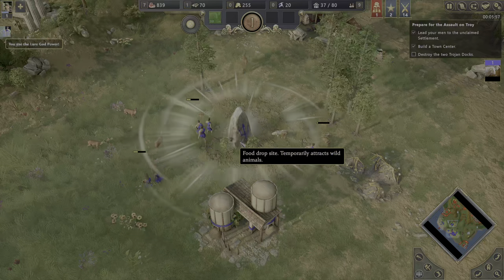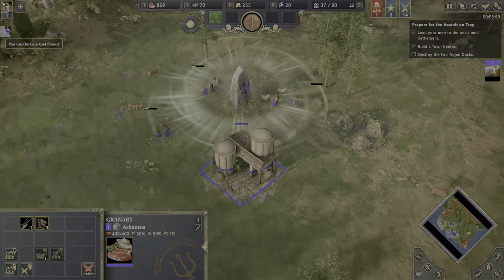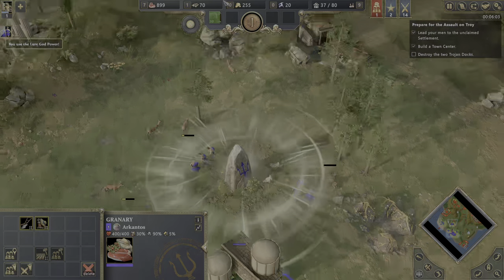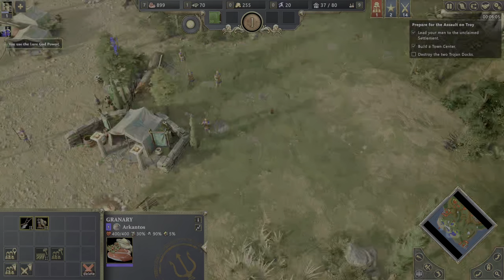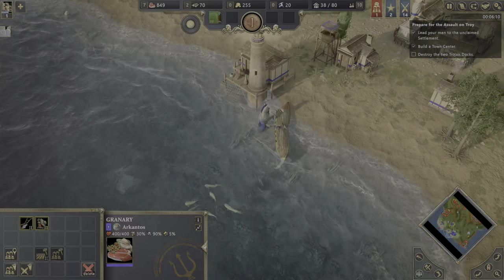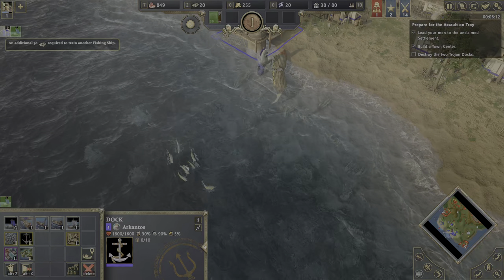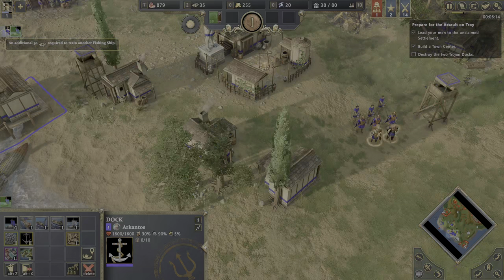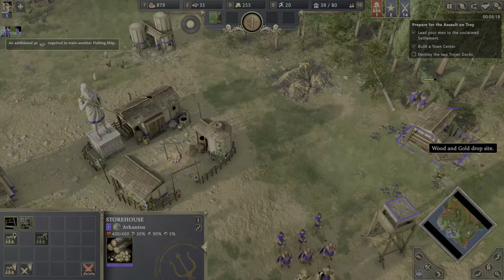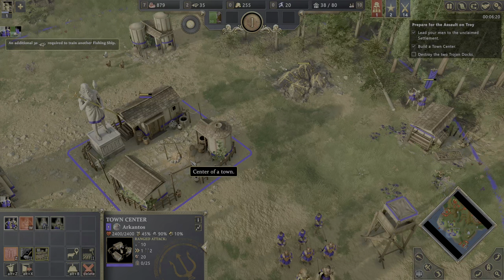What we can do is use the lure right next to the structure where we need to bring the food. It will gather most of the animals to the stone. You need to be efficient. We have kind of a lot of food problems. Our gold is going to be a problem in about a minute, but for now we are good.